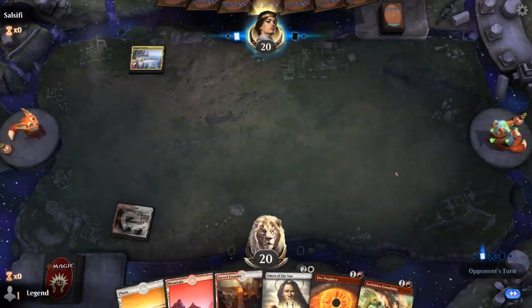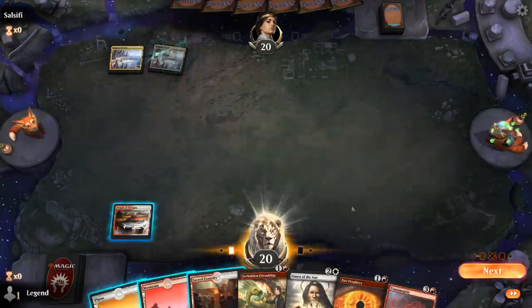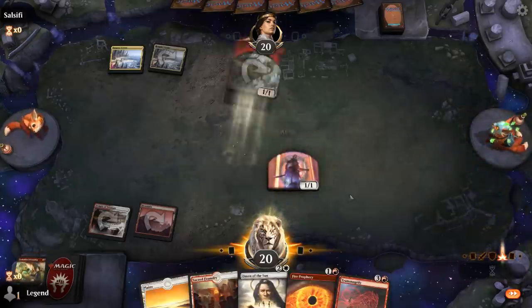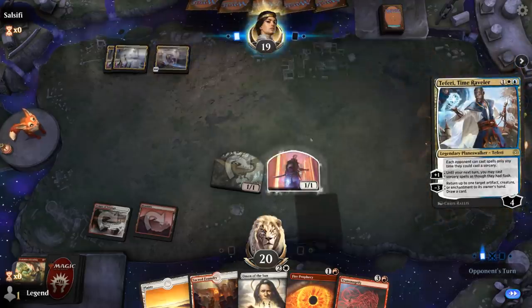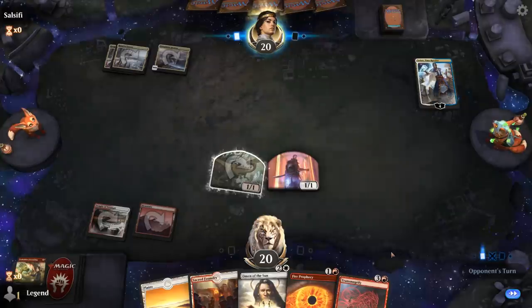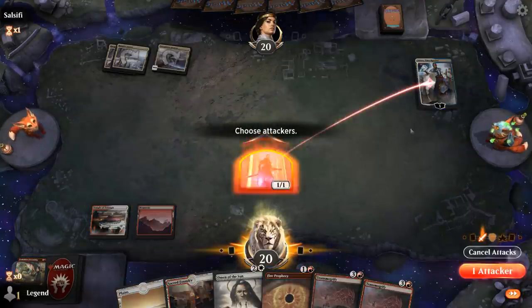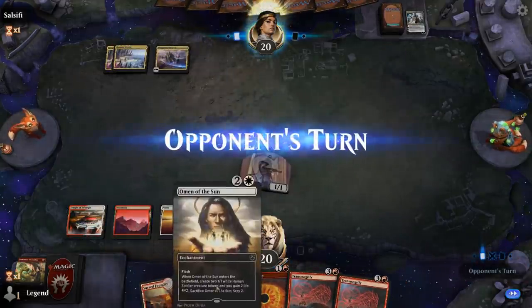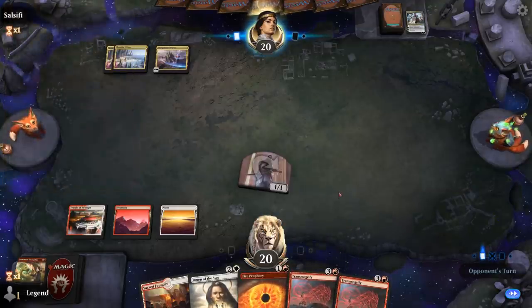I kept Fire Prophecy even though there are matchups where it might be a dead card — and there's Transmogrify, perfect. Turn three Omen, turn four Transmogrify and all is good in the world. Opponent might have a sweeper — we need to kill Teferi at least. We can still play Omen end of turn instead of playing it face-first into a Shatterskull Smashing. We do have a second Transmogrify, so that potentially represents an extra Forerunners.